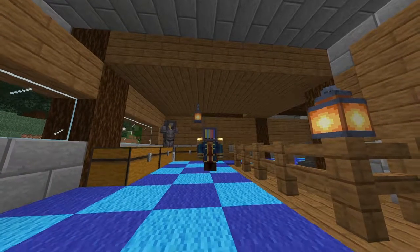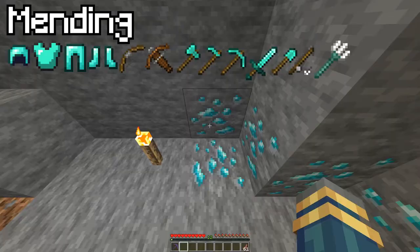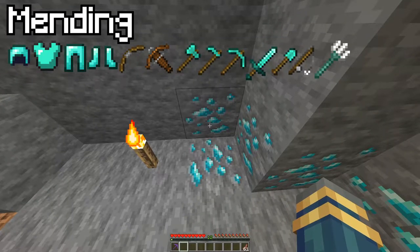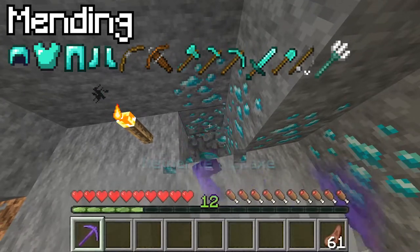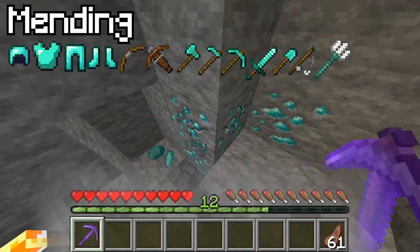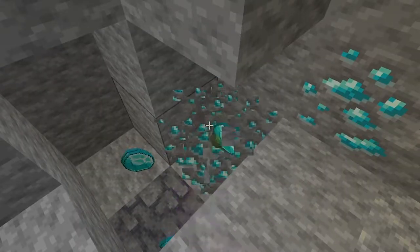These first enchantments are kind of miscellaneous little ones. First is Mending, which repairs an item when gaining XP. For example: you're mining a diamond, you get a bit of XP from that mine, and your tool gets repaired. Lovely stuff. Next is Unbreaking.